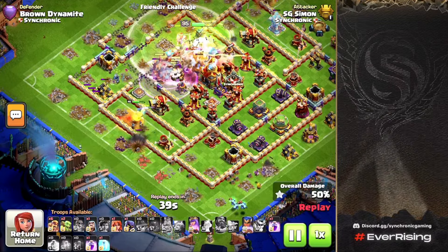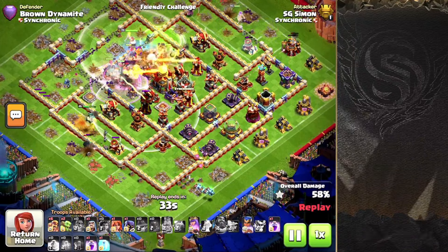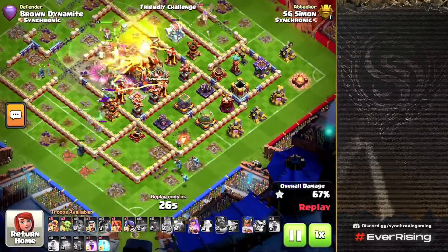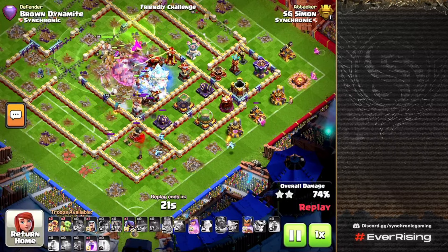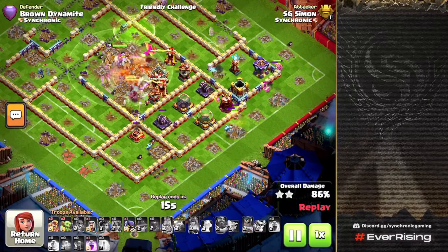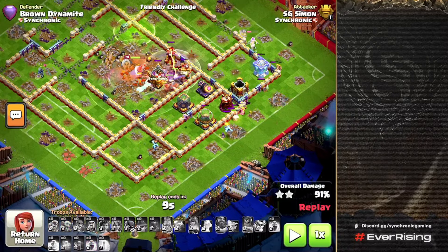A Skeleton Spell to tank for the RC is perfect because there's a triple single-target setup in front of the core. The Super Minions out of the Siege Barracks are also going to be huge here, as there's nothing air-targeting that can really hit them — unless there are seeking air mines. Super Minions instead of Hogs can be very beneficial. We see the Root Riders overwhelm the core, the RC assists inside, and the Queen is moving around with the Giant Arrow.